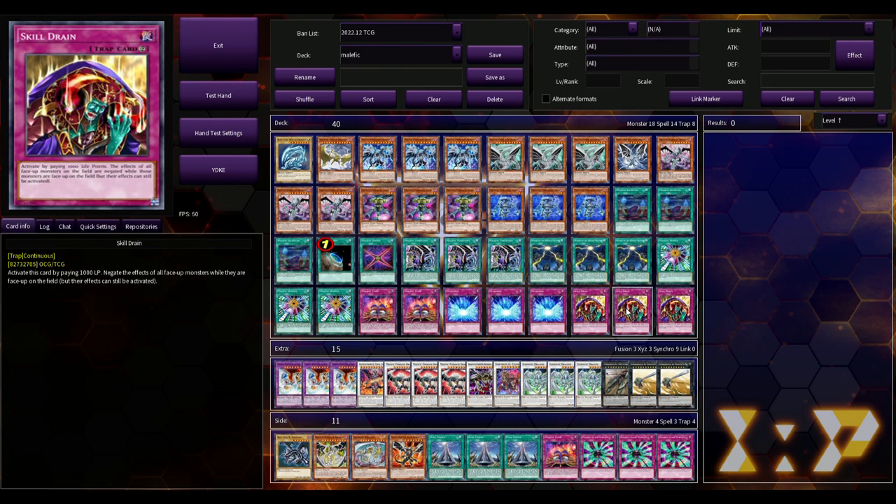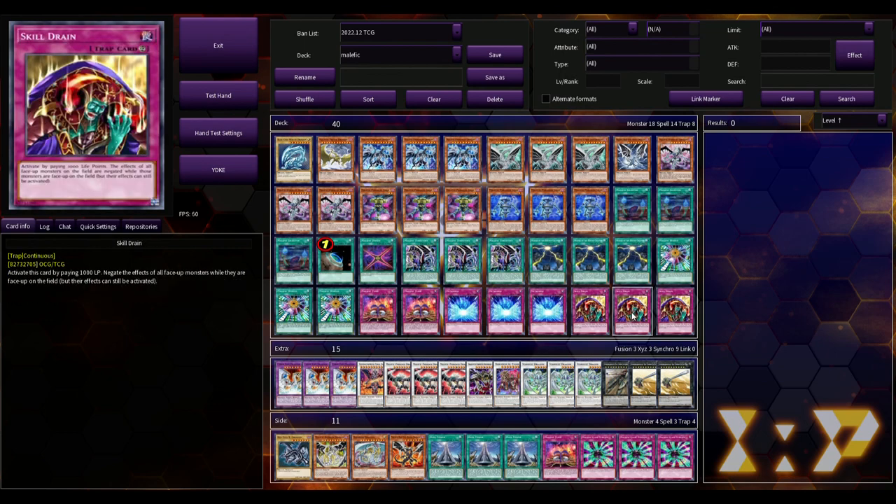When Malefics used to be a good rogue deck back in the day, that was something a lot of people did. Now that Skill Drain is back at three, it just becomes more consistent — you're essentially playing nine field spells between Mound, Malefic World, and Skill Drain.